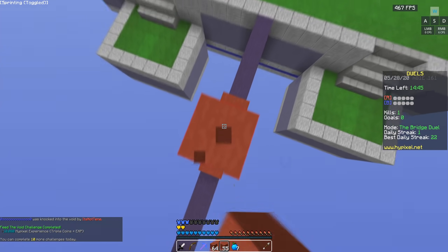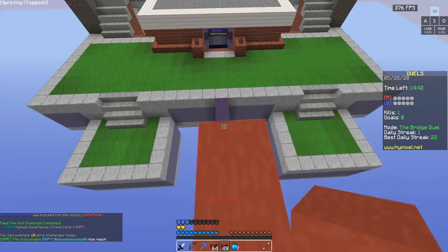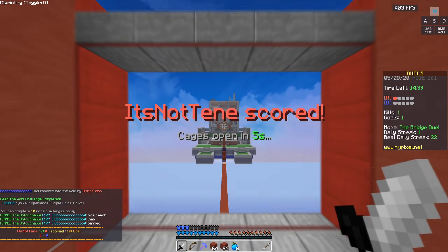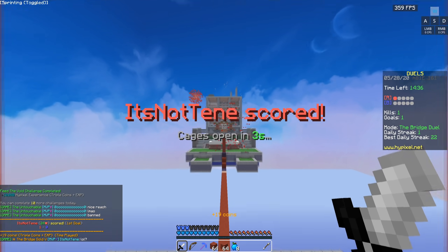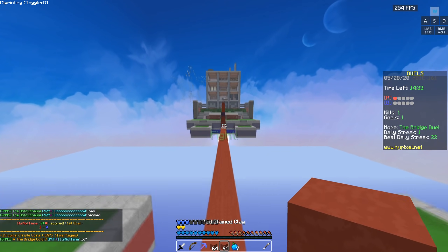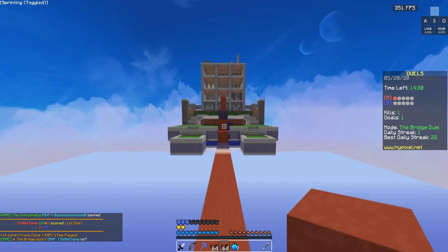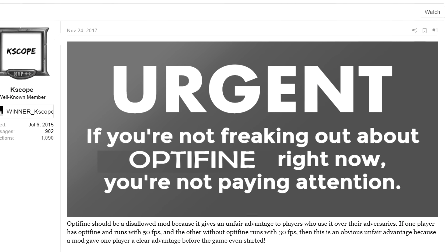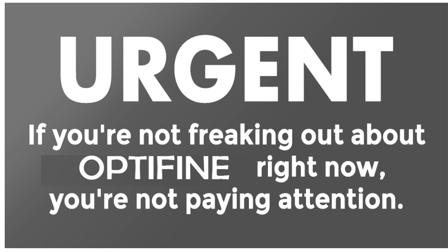Obviously I found this post absolutely hilarious when I first saw it. I mean, Optifine is clearly not an unfair advantage, and just because it gives certain players more FPS doesn't mean that someone else can't just download and use it. But what if the Hypixel forum user who made this post was actually onto something? What if Optifine was in fact an unfair advantage? And up until recently, I would not have agreed.